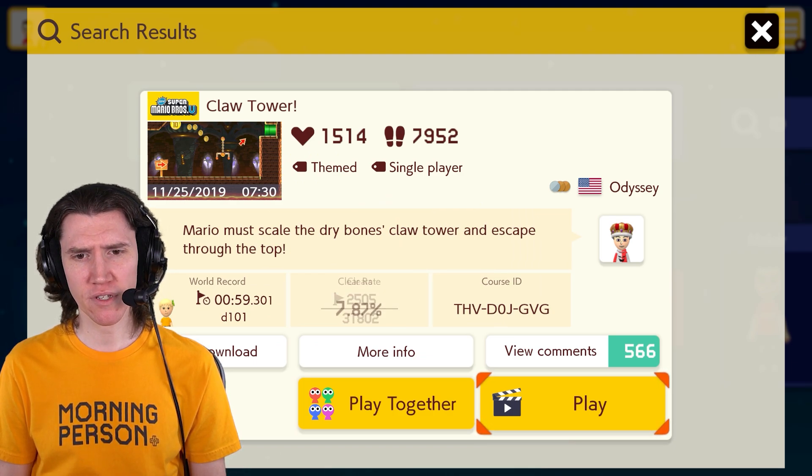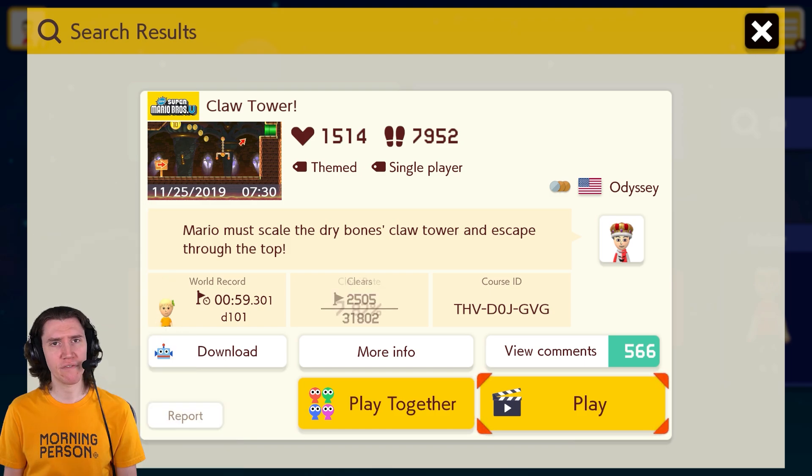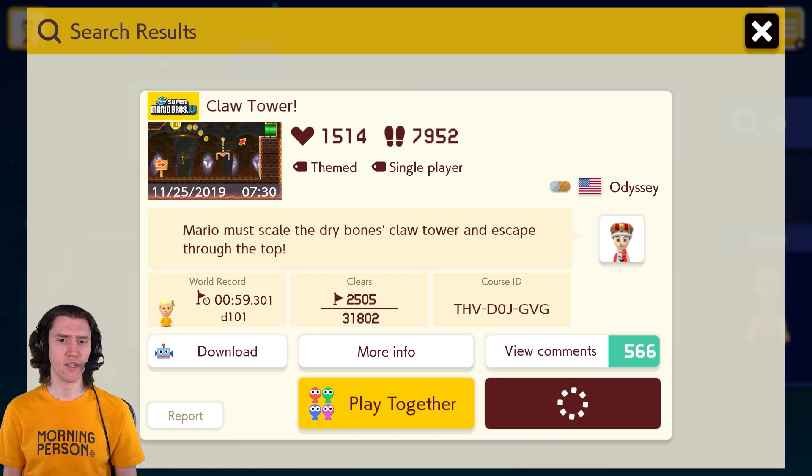Mario must scale the Dry Bones Claw Tower and escape through the top. World record of 59 seconds, and a clear rate of 7.8% — that's pretty low.